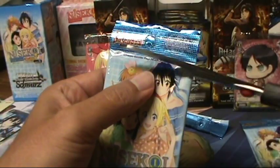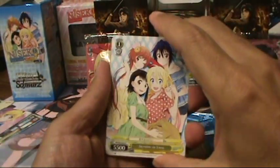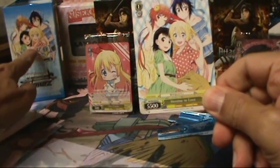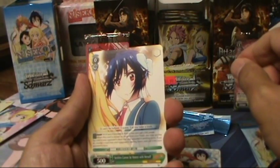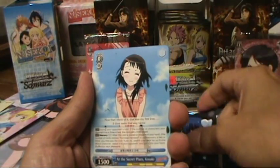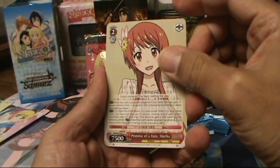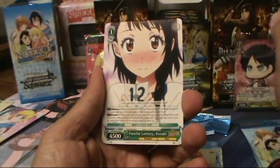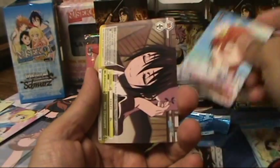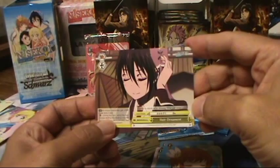Pack three: Heroine in Love featuring all four girls — same art that was on the booster box. Also Shishiro Cannot Be Honest with Herself, Shishiro in Yukata, and At the Secret Place Kosaki. First uncommon is Promise of a Date Marika. Second uncommon is Fateful Lottery Kosaki. The rare is a single rare, Marika's Ordeal. The climax is a soul trigger plus a flare trigger — all your characters get plus one K and plus one soul. It's called Hair Ornament.